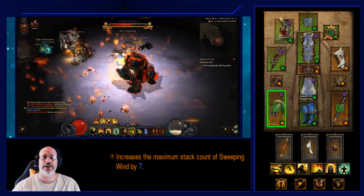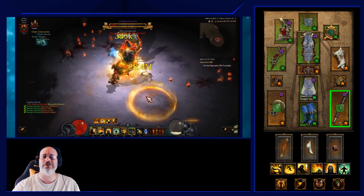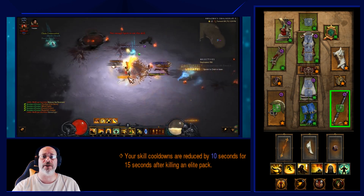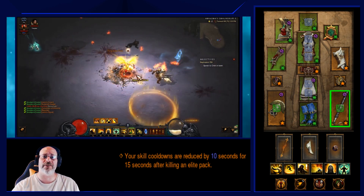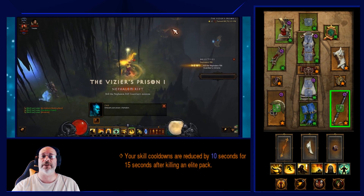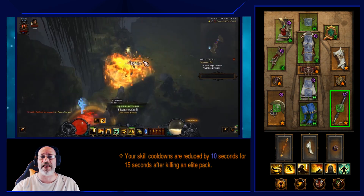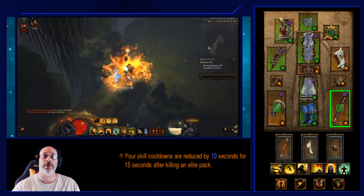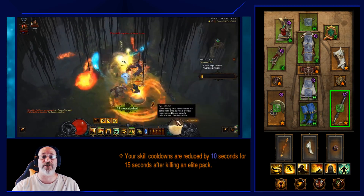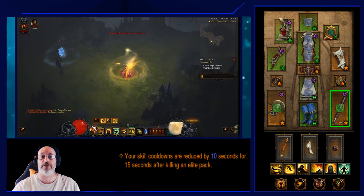For the other weapon, I use In-geom, which shaves 10 seconds off all cooldowns every time I kill an elite pack. Since this build is built to go from elite pack to elite pack, I'm consistently able to dash around, get my spirit back with Mystic Ally, and keep Epiphany up almost 100% of the time depending on how many elite packs you can chain together — very useful in any monk speed farming build.